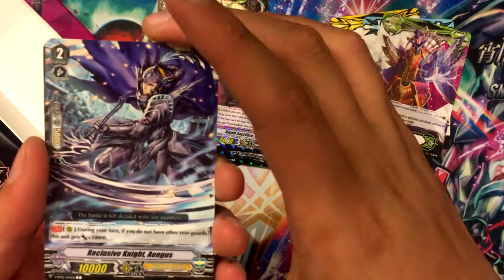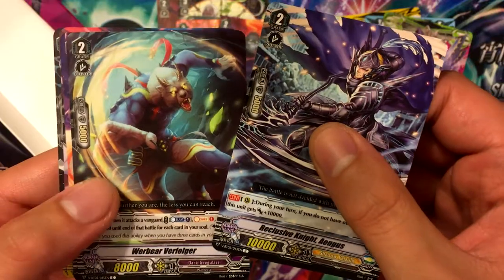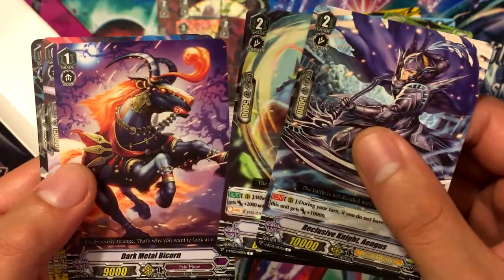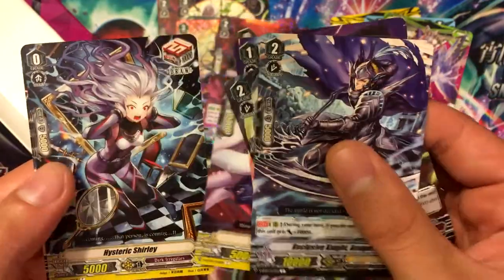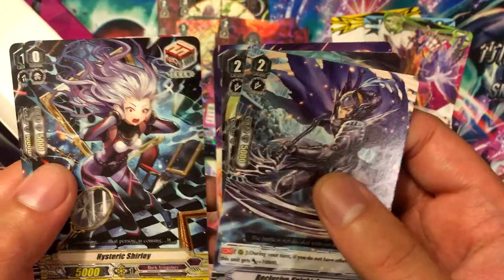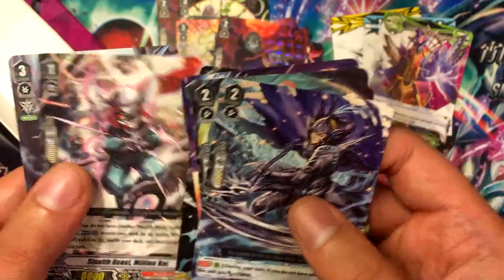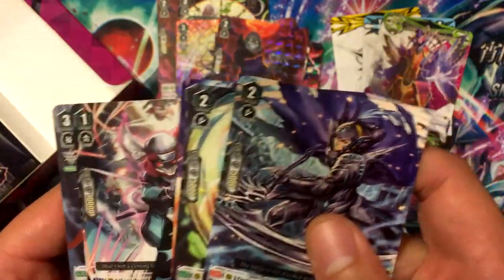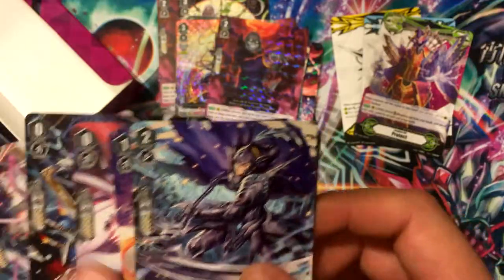Reclusive Knight Angus, Orbear, Verivolga, Dark Metal Bicorn, Blitzer Ritter, Hysterical Shirley, Stealth Beast Million Rat, and Ghoulish Despoiler. Man, there was a lot of Dark Irregulars in that one — oh well.